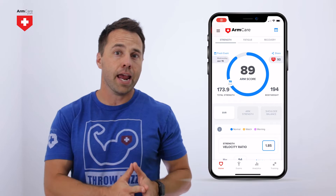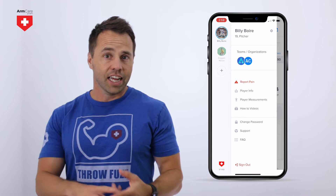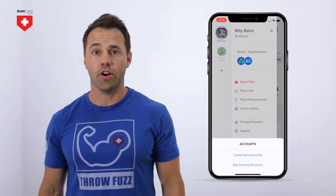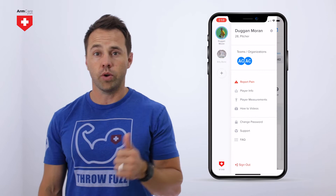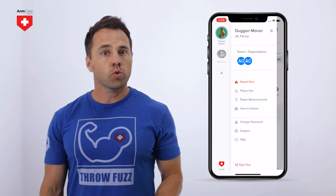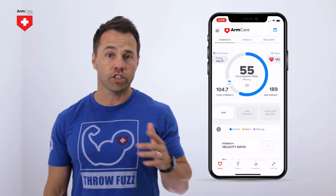On the top left corner, you will find the hamburger menu. Let me quickly show you important features in this menu section. Select your name to add a picture or change your email address. Then on the far left, you will see a circle with a plus — this is how you can add a second or third player to your app. Simply use the login for another account and you can toggle from one player to another. This is a great feature for parents who may have several kids using the ArmCare app. On top, you will find teams and organizations, where you can search and join a team or organization which will allow them to see your test results.